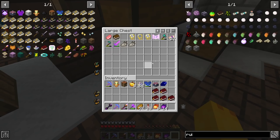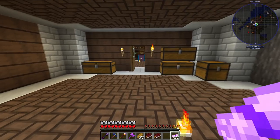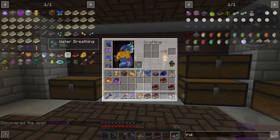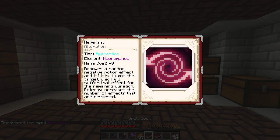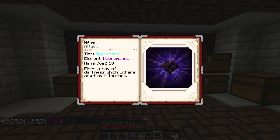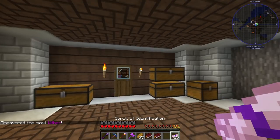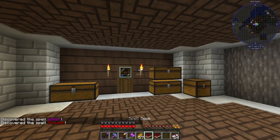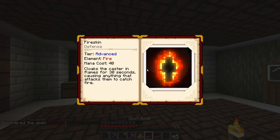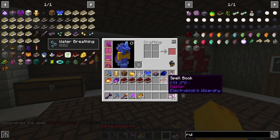Let's start identifying - boom. We have Reversal, which removes a random negative potion effect and inflicts it on the target - not bad. Next, Wither, which fires a ray of darkness that withers anything it touches. Then Fire Skin, which cloaks the caster in flames for 30 seconds, and Disintegration, which shoots a powerful bolt of flame that causes targets to explode into burning embers when killed.